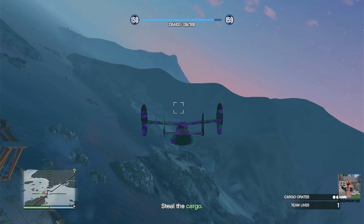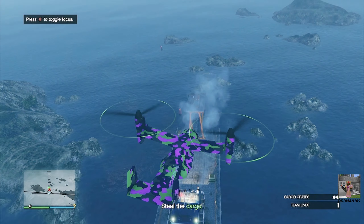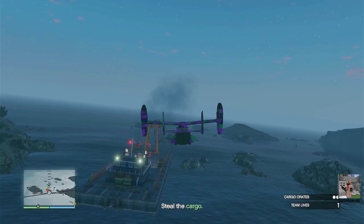Here you want to take out all of the Merryweather forces that are coming after you until they stop spawning, because you don't want these guys shooting at you while you're on the ground. If any helicopters come your way, take them out; any patrol boats, take them out. Make sure you kill everything before you land next to the cargo.